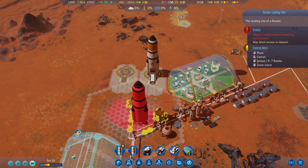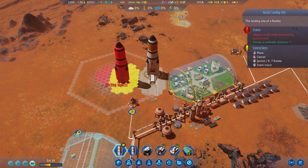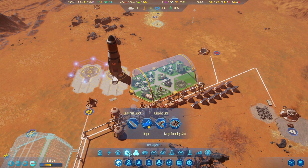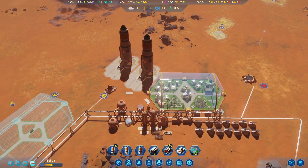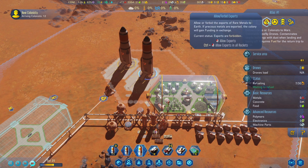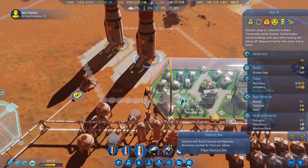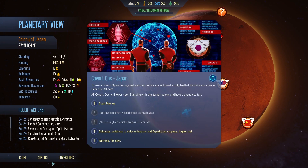We should also have machine parts factory now - go ahead and build that. New colonists have arrived. Do we want to do any more covert ops, or can we? I think that's all we can do in covert ops here. We could potentially steal some people, but I think we're just going to have to make do without it.